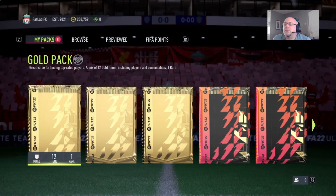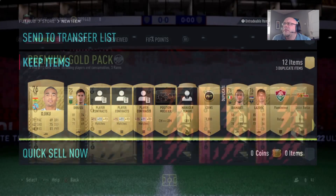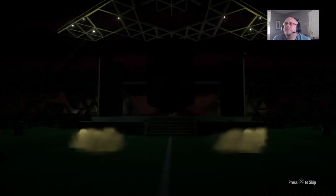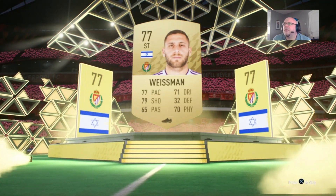Let's get these packs open, we'll do them one at a time and do the 85-by-10 at the end. Don't expect to get anything major out of these to be fair, but we just keep on banging through. Italian CAM — I don't know who this is actually. Next up the premium gold pack — nothing major. And it's Weissman.